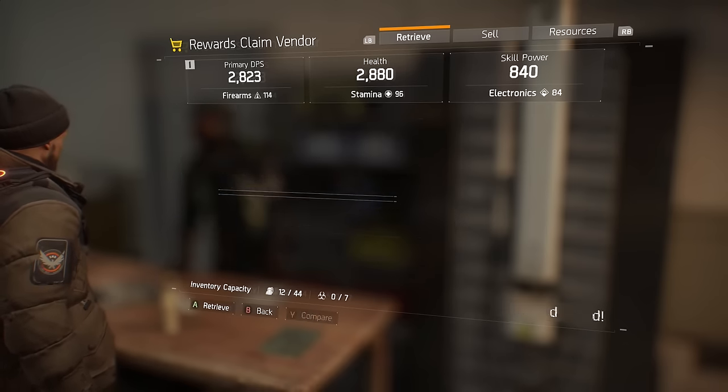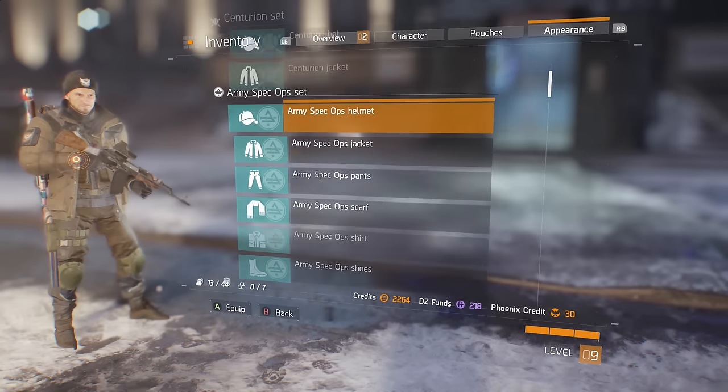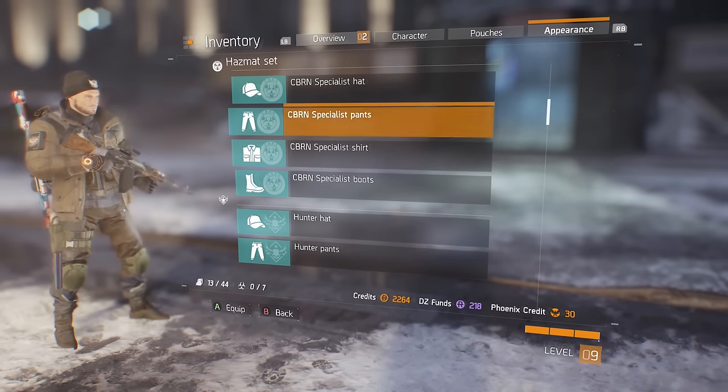Once you've picked up those outfits from the reward vendor, come back to your appearance and you can go through them as you wish. You can select individual parts of those outfits or select the whole outfit — it's all up to you. To select the whole outfit, go to Outfit Sets and you can go down the menus selecting the outfits you want.